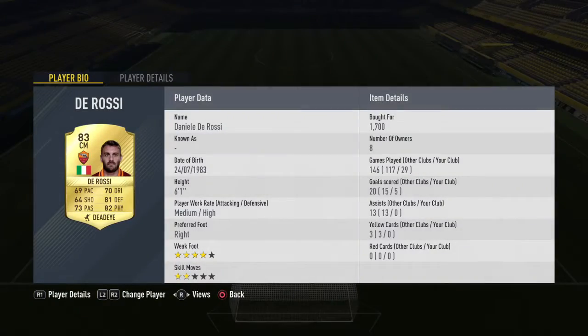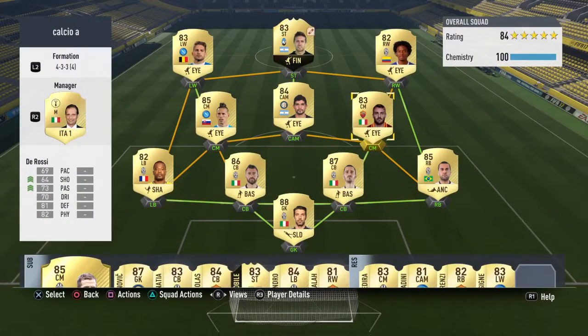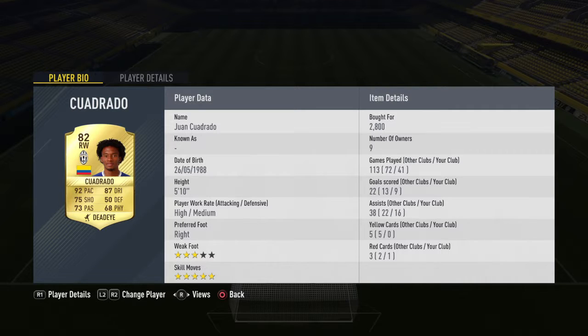Then another centre mid, Daniele De Rossi. He's not got the best shot and pass statistics but he's definitely good at defending and he's got a good finish — a bargain at 1.7k. And then Cuadrado — his skill and pace is deadly to the opposition, which is the reason I have him. 2.8k and he just runs rings around defenders.